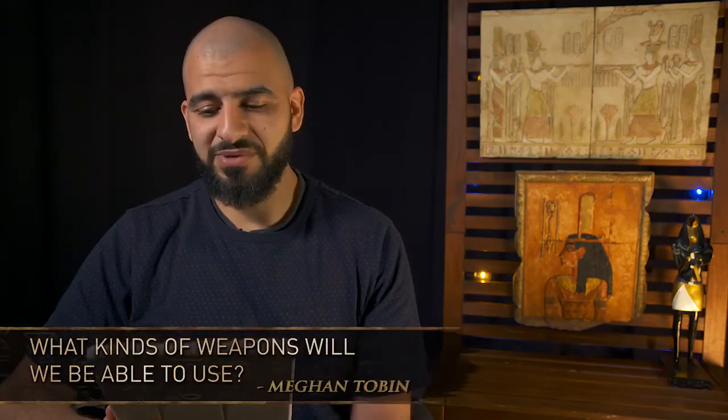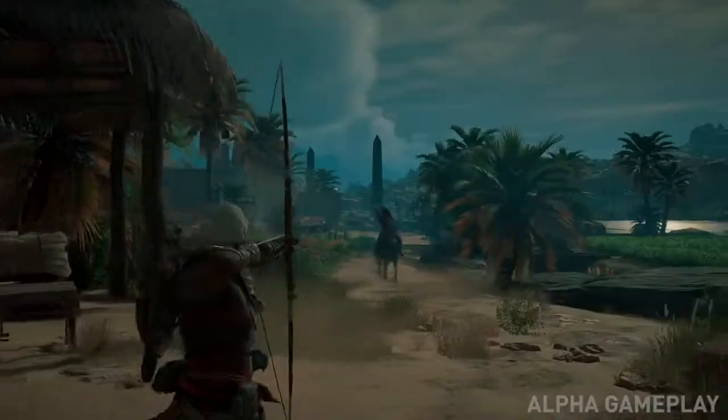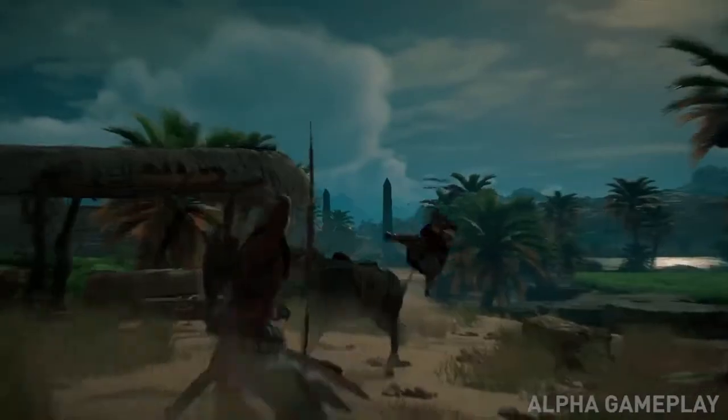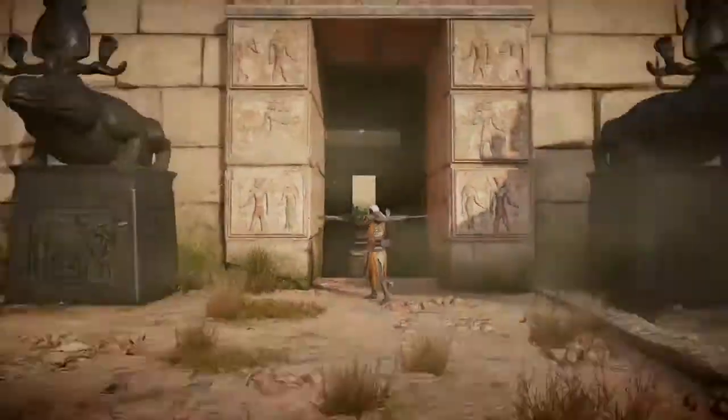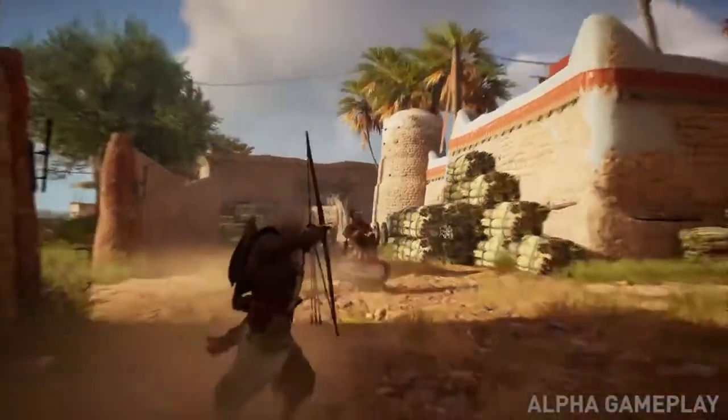What kinds of weapons will we be able to use? We have a ton of melee weapons and ranged weapons. For ranged weapons, there's the hunter bow, which is a more traditional bow. There's the warrior bow, which is, let's say, a shotgun bow — it shoots multiple arrows at the same time and you can focus the spread. There's the rapid fire bow, which is more like a very fast pistol or even an Uzi, where you can really let out a lot of shots very, very fast.